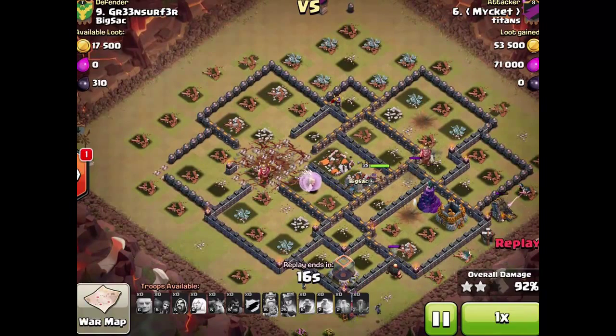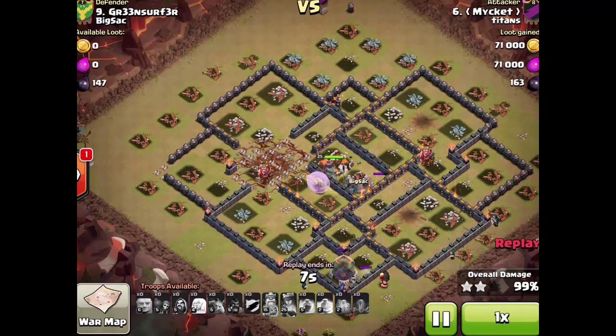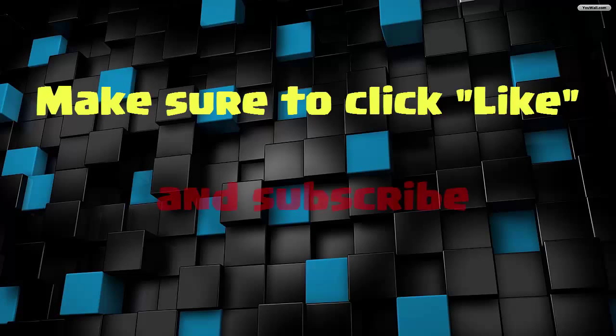You can see the level 15 barb king is just going to get shot down here — if he was level 25 he would have been way ahead already with more DPS and he'd survive longer. Not much left now, just taking down the last few buildings. I believe I had about 15-20 seconds left at the end. They don't always work out that well — a lot of times they end up at 90% because I'm still working on it. Anyway, hope you enjoyed it — make sure you click like and subscribe and keep on clashing.